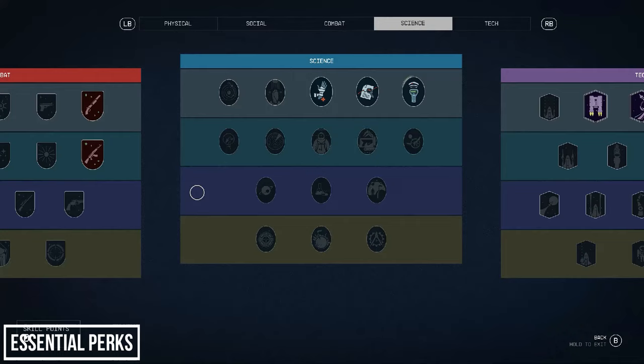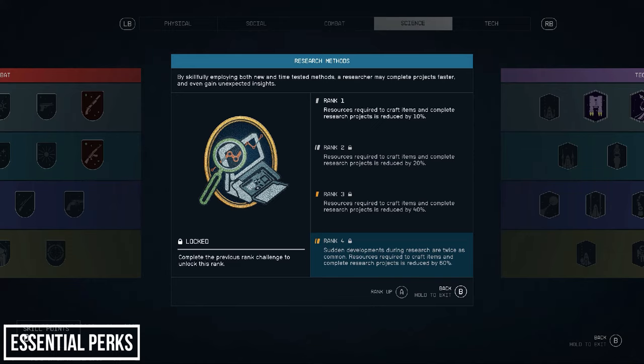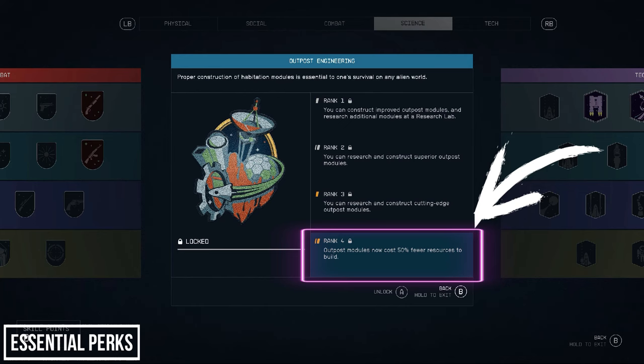These perks will benefit you when building your outpost, unlock new research and building upgrades, and allow you to construct outposts in much harsher environments. They'll also save you a lot of time and resources in the long run. I recommend doing these early — it will save you a lot of time and effort. The first perk I class as essential is Research Methods. Each subsequent rank saves you on materials, and at rank 4, sudden developments happen twice as common. The second perk is Outpost Engineering — push this all the way to rank 4 if you can.